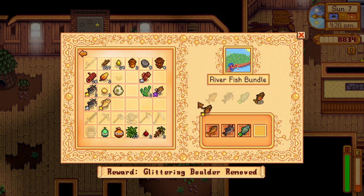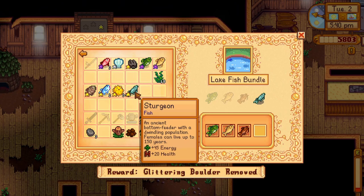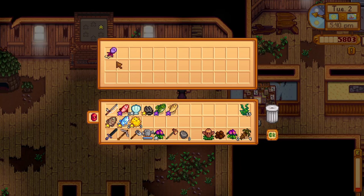For the lake fish bundle, you'll need a largemouth bass, a carp, a bullhead and a sturgeon. You'll be rewarded with a dress spinner for your fishing rod. For the ocean fish bundle, you'll need a sardine, a tuna, a red snapper and a tilapia. You'll be rewarded with 5 warp totems to the beach.